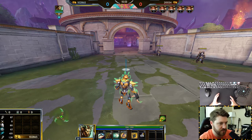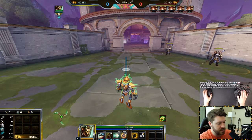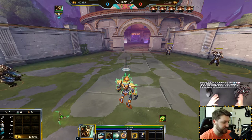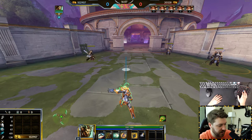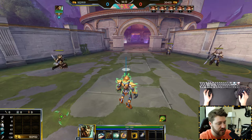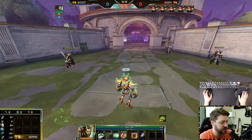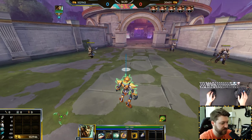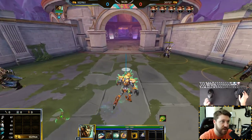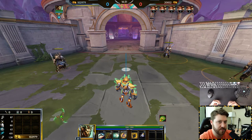When playing Smite I highly recommend putting your abilities on something like control, shift, Q, E, R, F, and use your space bar. You can put consumables on Z and C, and relics on F and G. I put mine on Q and E because I have thumb buttons — it frees relics up to Q and E and consumables to Z and C. Just find what works best for you.